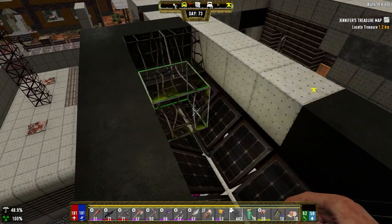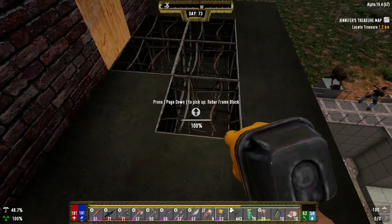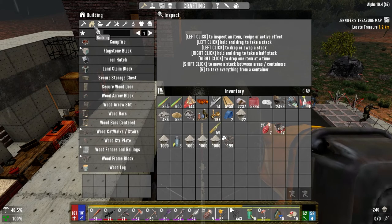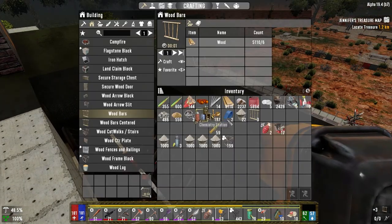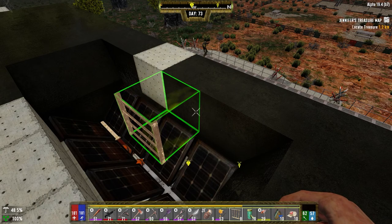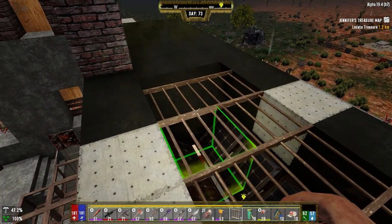We can put bars across here. And then if for whatever reason the zombies are up here, or they're shooting or spitting or whatever, they can't have access to this and we've got full access. This lets the sun kind of come in this way. If it doesn't work out we fix it. This way we're going to have access below it. Let's go ahead and make wood bars - eight of them. I'm interested to see if the wood bars count as blocking the solar panels.